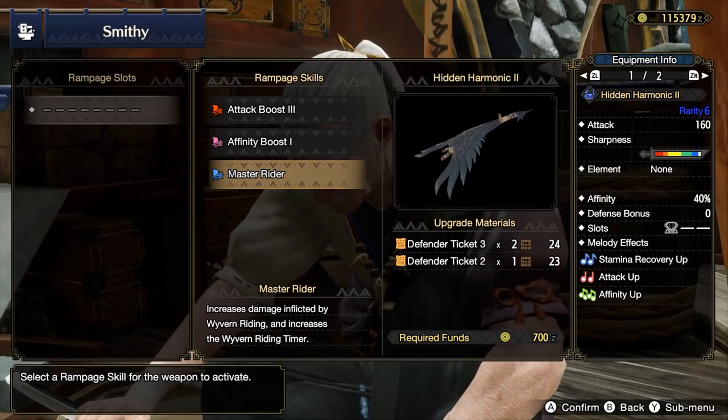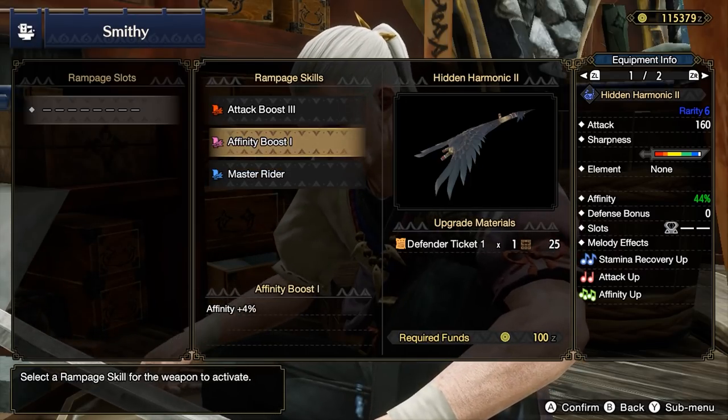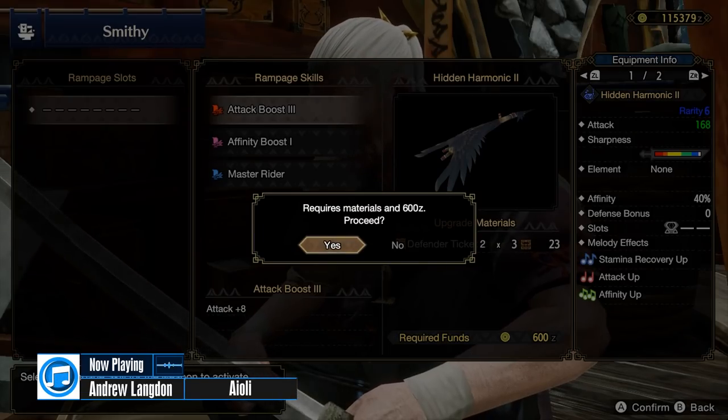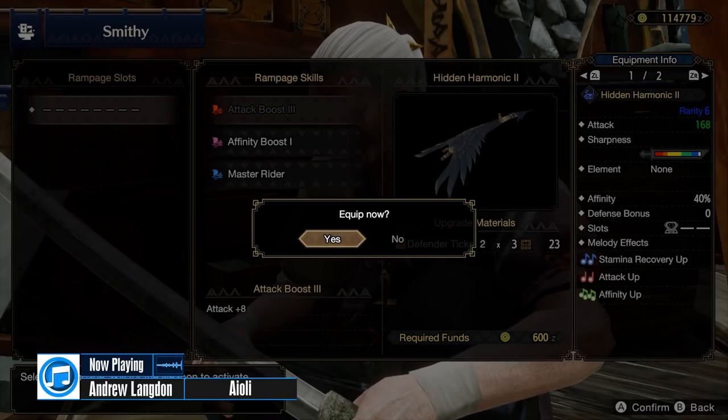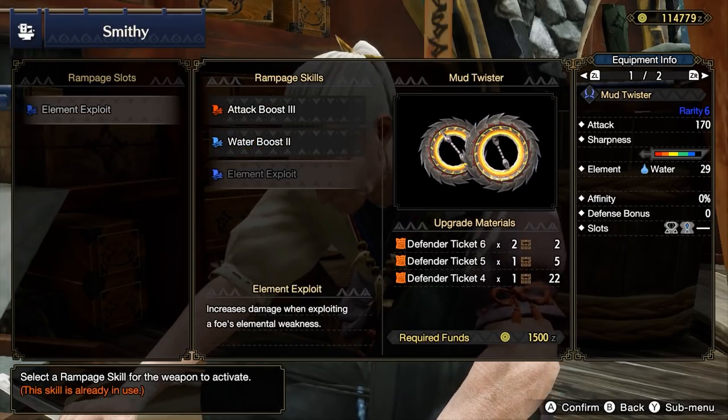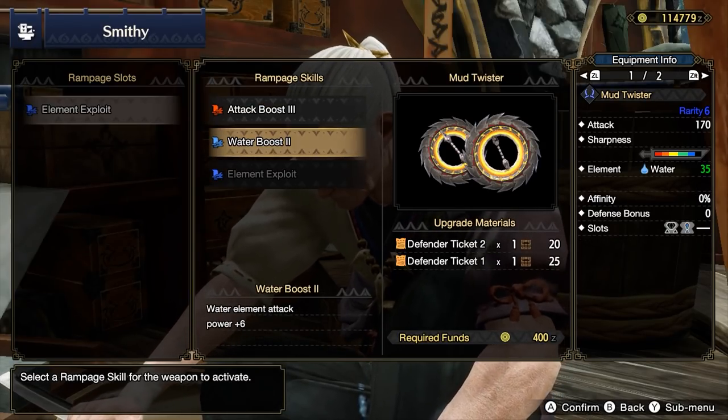There's likely mathematically superior options, but realistically just put any rampage skill on your weapon and don't think too hard about it. Attack Up, Affinity Up, and Elemental Attack Up are all fine options. You should avoid anything odd like Elemental Blight Up or Elemental Exploit.